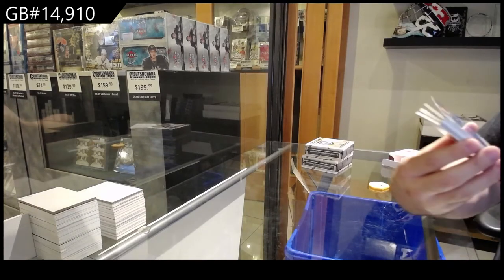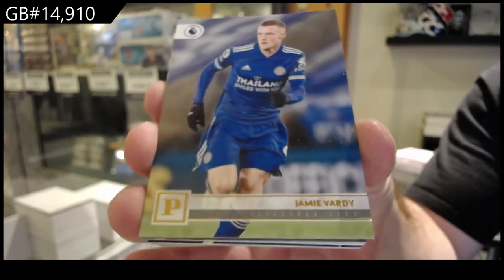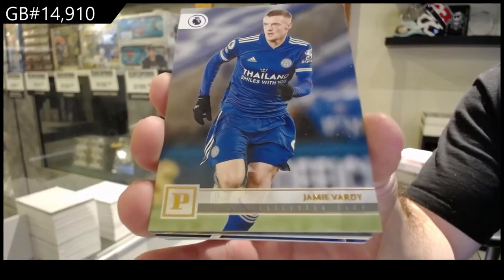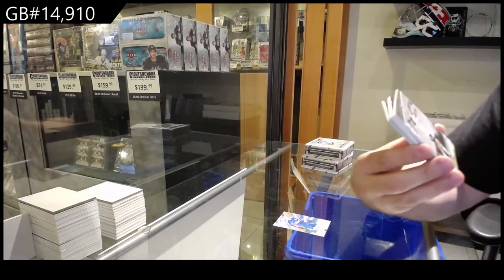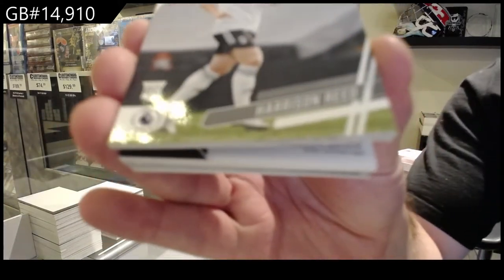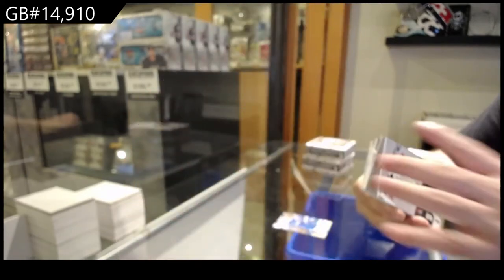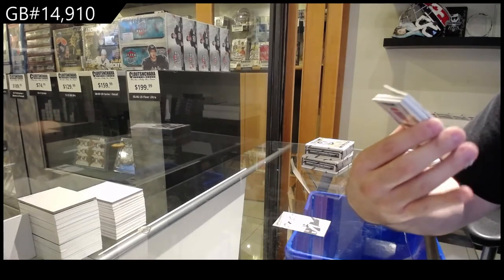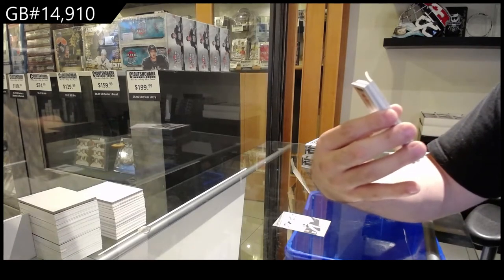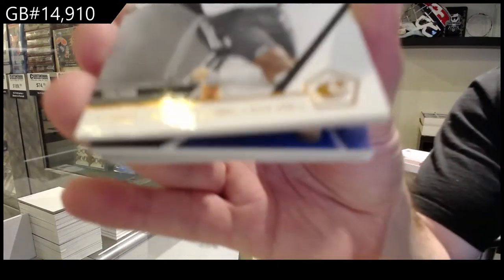Alright, we've got a Vardy. So all these cards are gonna go because they're obviously kind of all updates or whatever. Vardy, so the V spot. We've got a Rookie of Reed — Harrison Reed for Prestige, so the R spot, Prestige. We've got a Chronicles of Anguiza — the A spot.